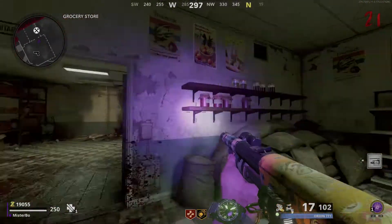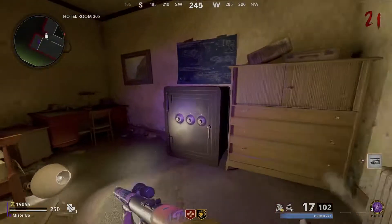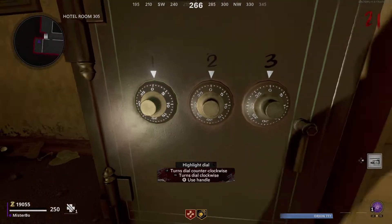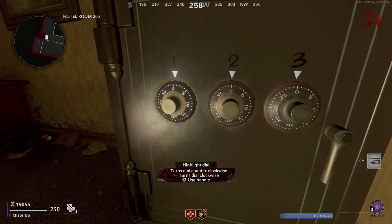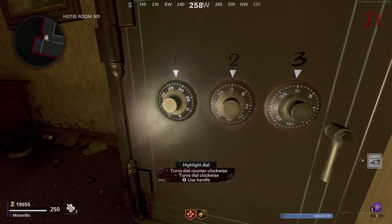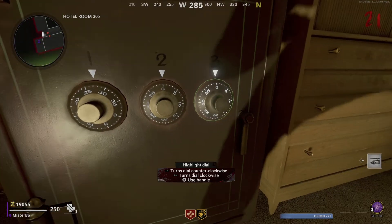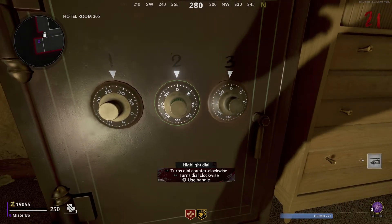Once we have all three sets of numbers, we then need to head to hotel room 305. This is where you got the hands for Klaus when you were making him — you will find the safe there. Simply go up to the safe and put in the numbers in the order you got them. When I was doing this, the zombies kind of just left me alone — I'm not sure if that was coincidence or if they won't interfere.